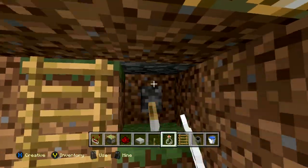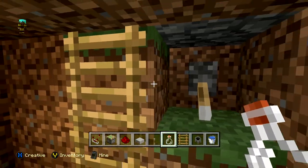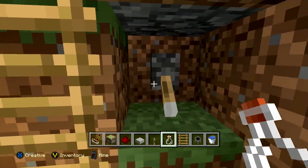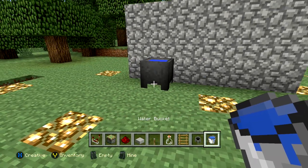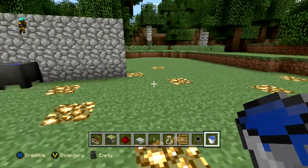Unless I came up here and did this while a friend was right behind me, nobody would ever suspect that this cauldron led into a secret base. When you're down here doing your thing, make sure you crouch — if you're playing on Minecraft for Xbox, crouching prevents other players from seeing your name tag. After that, come back up, put some more water in, and your secret base is closed up and nobody knows it exists.